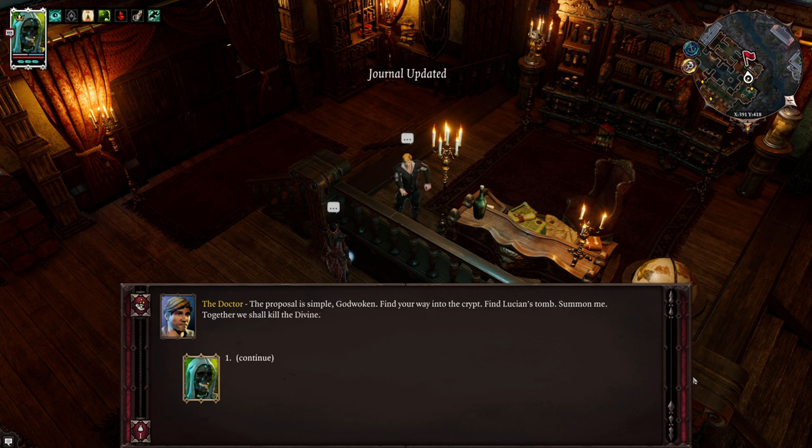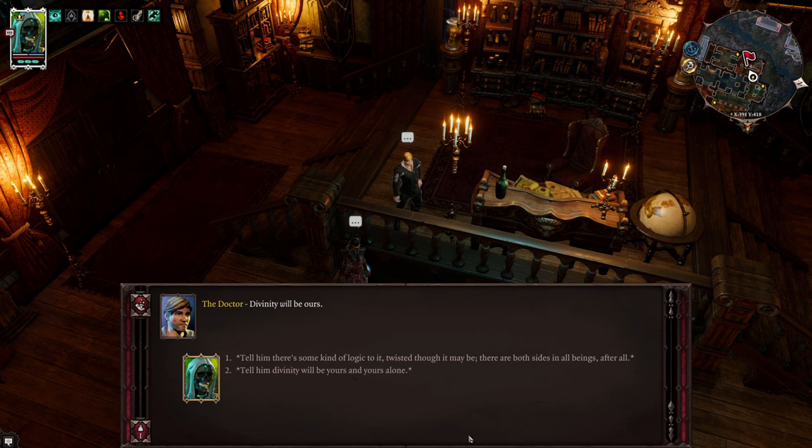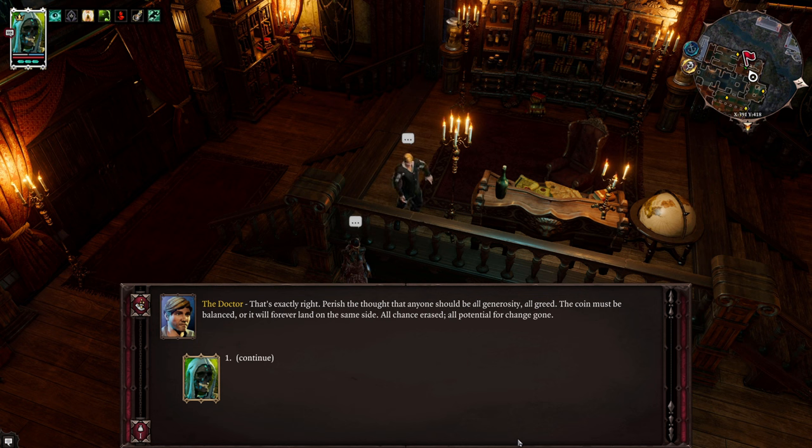He's obviously an evil guy - this is obviously a bad idea - but we're going to do it anyway for story's sake. He proposes: find your way into the crypt, find Lucian's tomb, summon me - together we shall kill the divine, and divinity will be ours. The coin must be balanced, or it will forever land on the same side - all chance erased, all potential for change gone. I don't trust you, but whatever - let's go with this route so I don't have to keep reloading.